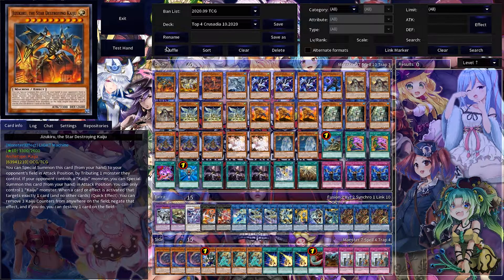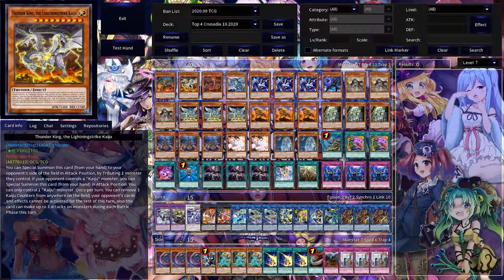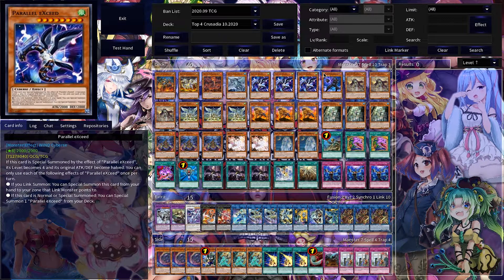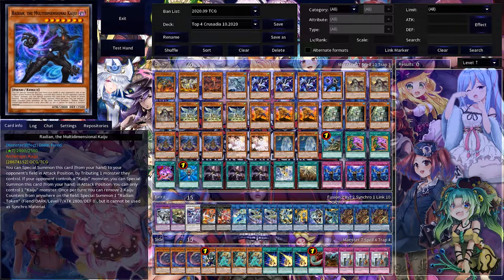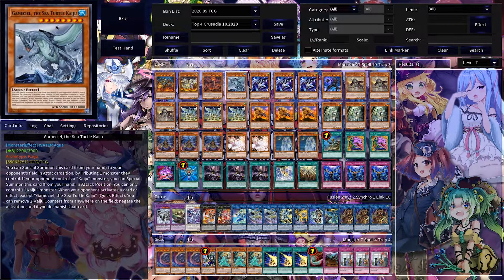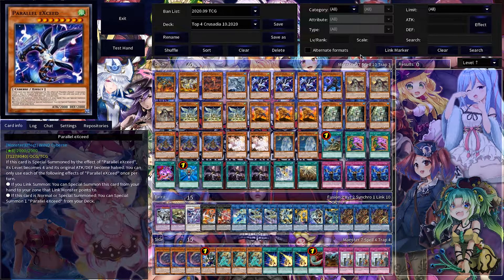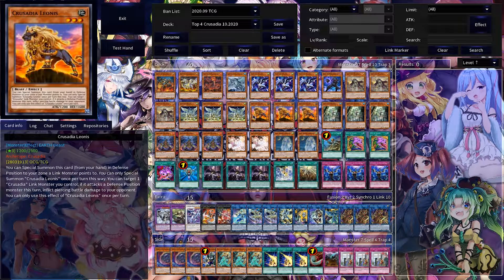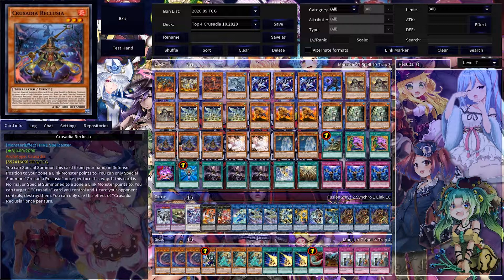So let's just run down the decklist real quick. For the basic Kaiju lineup, you've got the big ones: Jizukuru the Thunder King, Dogoran, Gamma, Seal, and Radion — your five that you play. And then of course you play triple Parallel Exceed. For Crusadia monsters, you're just going to play three of all of them: three Maximus, Draco, Leonis, Arborea, and Reclusia.